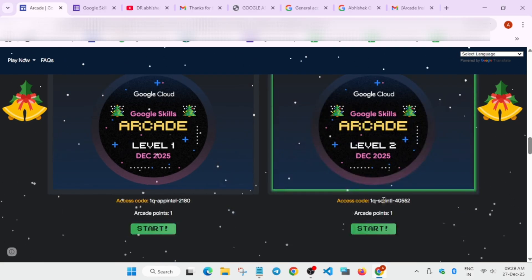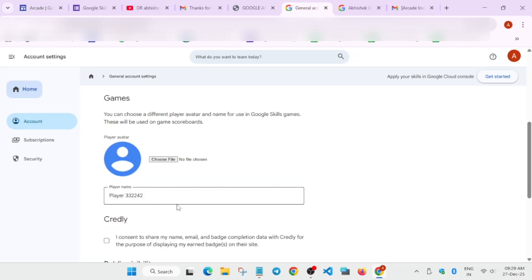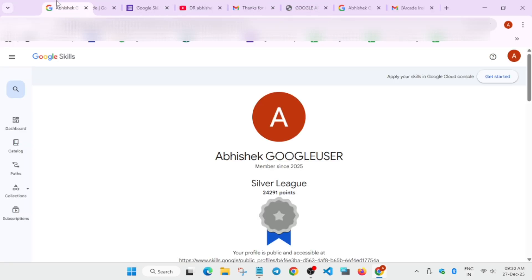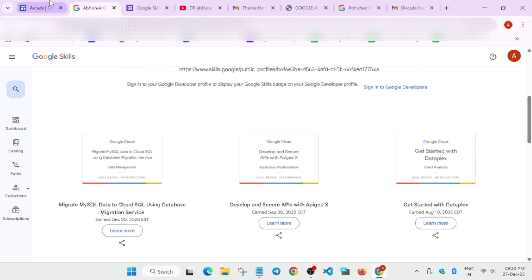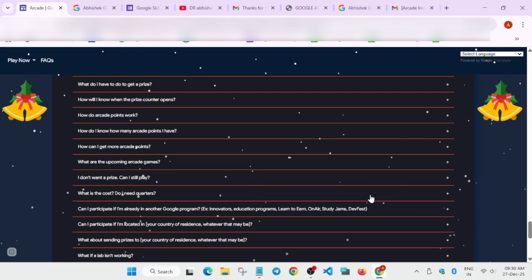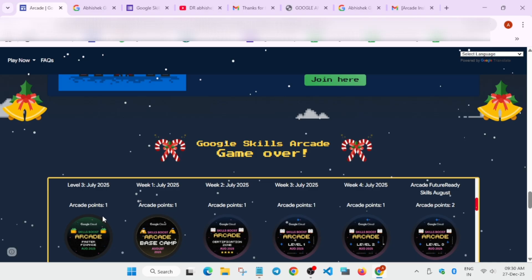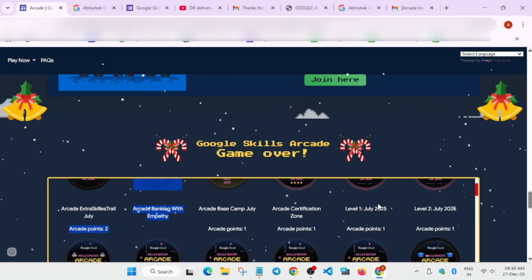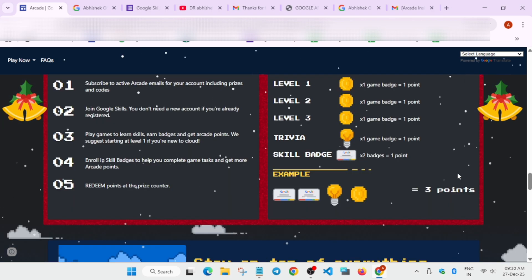Here's a quick demo on how to calculate points. Go to your profile by clicking your URL. You'll be redirected to your profile where you can see skill badges and arcade games. Points are assigned per level — one point, two points, three points — depending on the game tier. Some games have one arcade point, some two, some three. Tally all badges from your profile carefully.